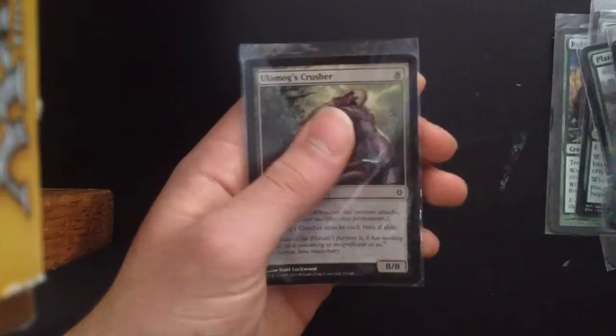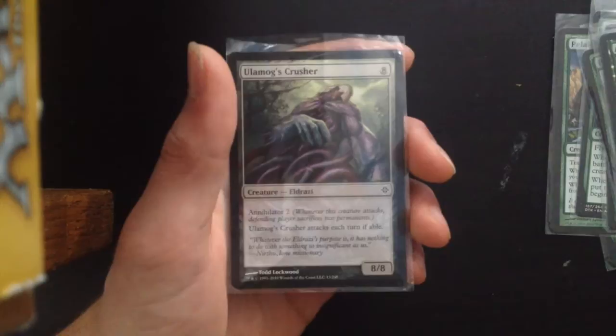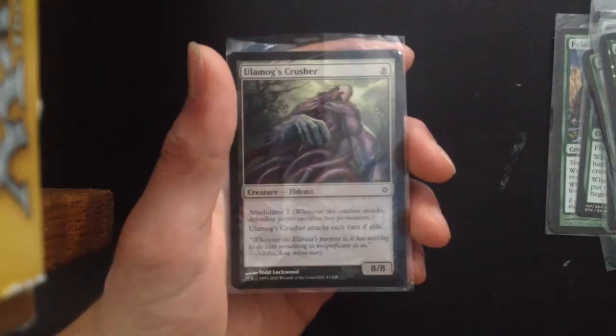Lastly, Ulamog's Crusher — one of the greatest commons of all time. 8 mana for an 8/8. Annihilator 2: I love that ability. It attacks each turn if able, and whenever it attacks your opponent sacrifices 2 permanents. It's an 8/8 so it's hard to deal with, and you can just keep getting rid of your opponent's permanents until they have nothing left on the field.